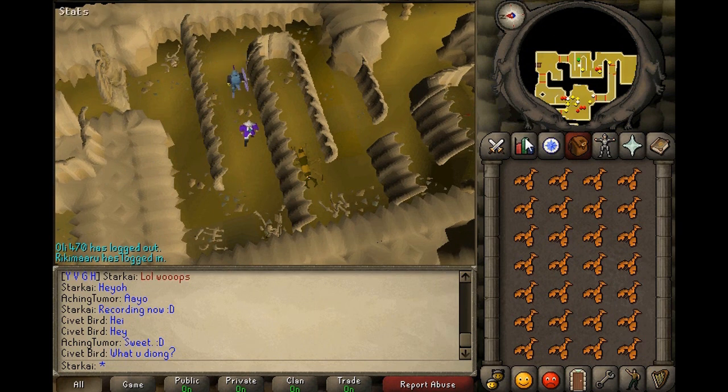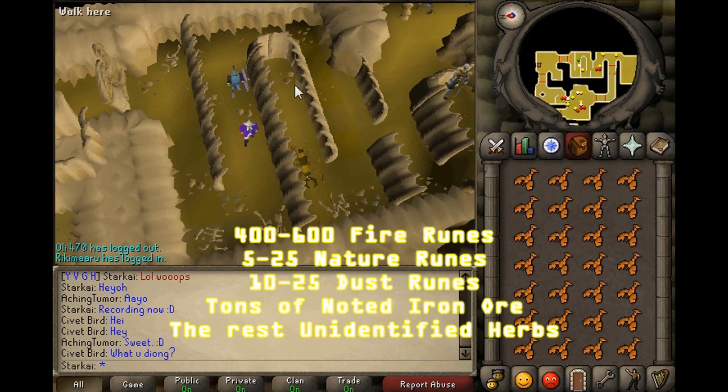I'm going to go over what you typically get from an inventory of these. What you'll typically find is an inventory of 400 to 600 fire runes, 10 to 25 dust runes, 5 to 25 natures, and the rest of your inventory will be unidentified herbs and noted iron ore. You get a lot of iron ore and a lot of unidentified herbs.